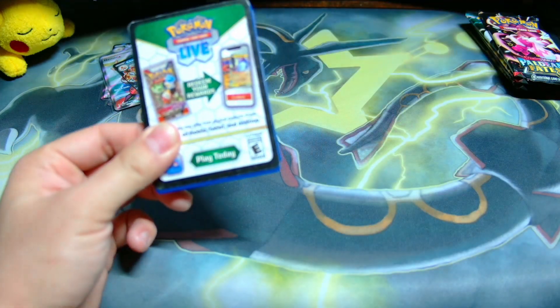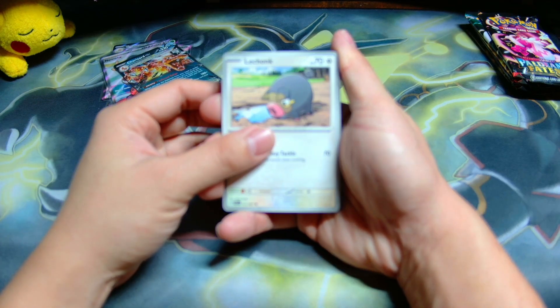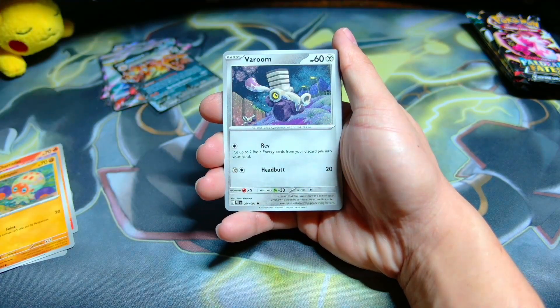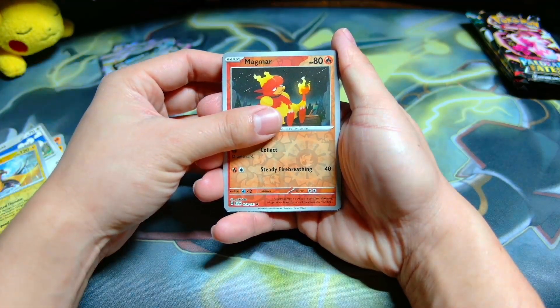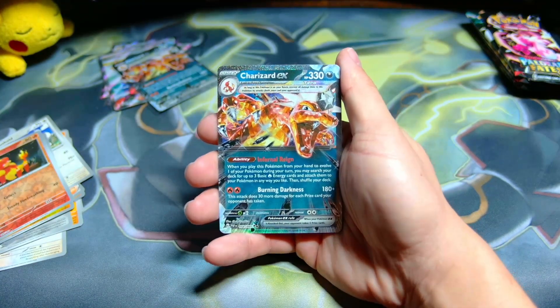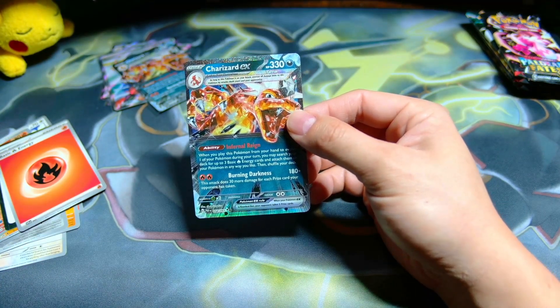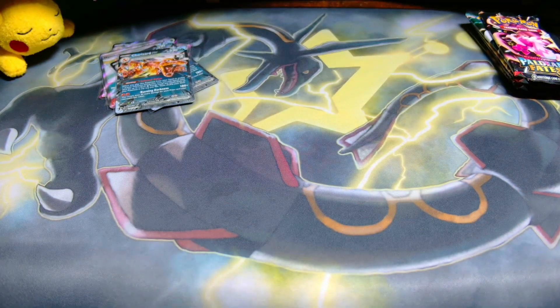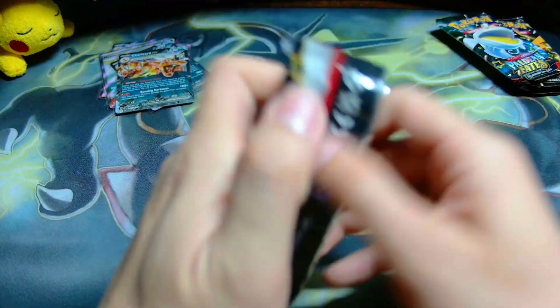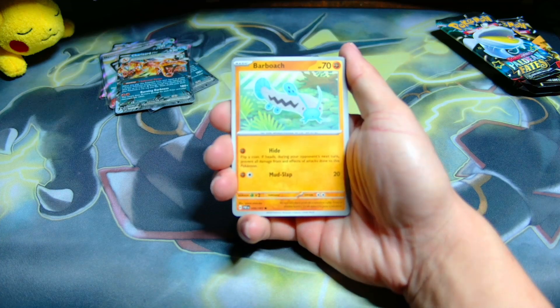I love all these pulls we're getting but we still need an SIR — that's what we need to top off this opening. We have a lot of chances to get one so I'm not really worried, but getting one early would be the icing on the cake. We have Donfan, Atticus, Mousehole, Kiloantril — can we go five for five? Another Charizard! Hold on — we got an army of Pommies, an army of Clives, and now a bunch of Charizard EXs. What is Paldean Fates trying to tell me?